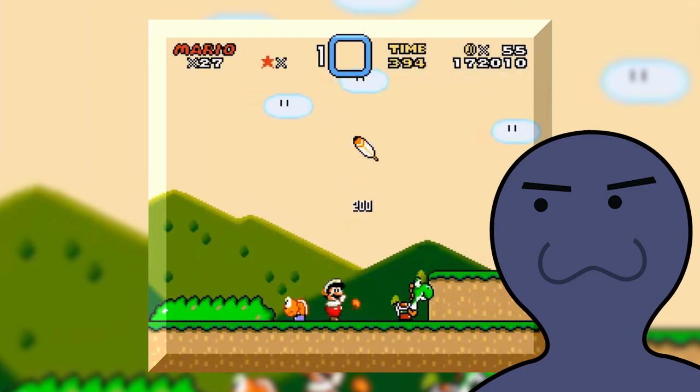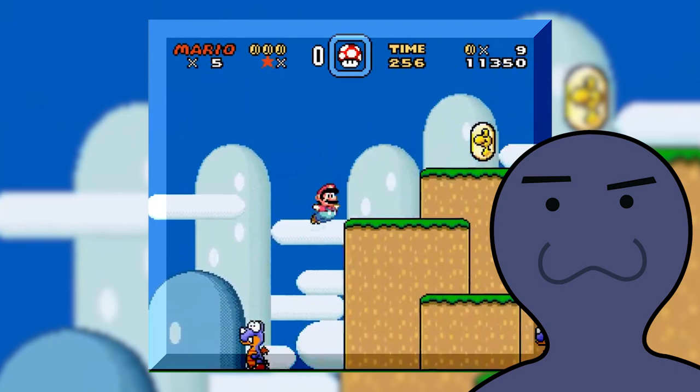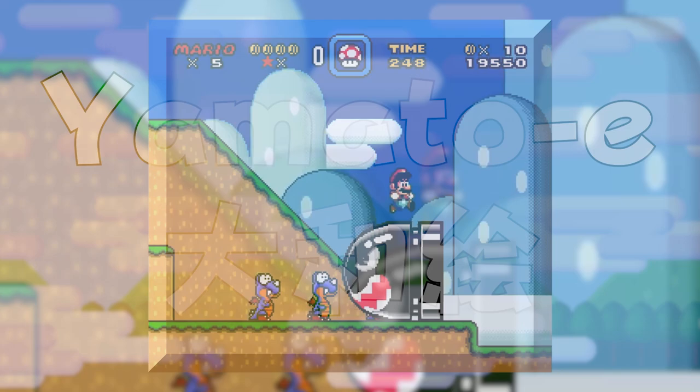It's a bright cartoony style, sure, but there's definitely something else going on below all of this bright colorful stuff, and you may be a little surprised to find out what it is. Super Mario World's art style, especially the level backgrounds, are derived from an old style of Japanese art called Yamato-e.